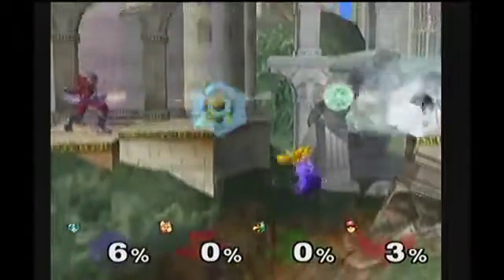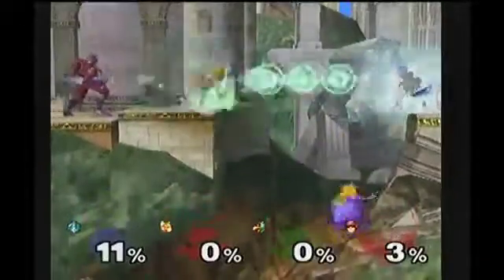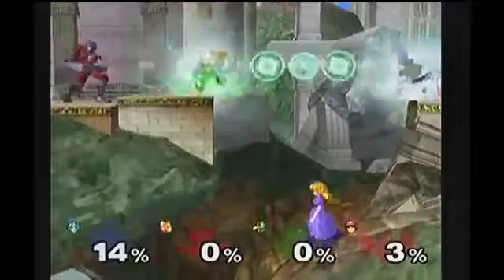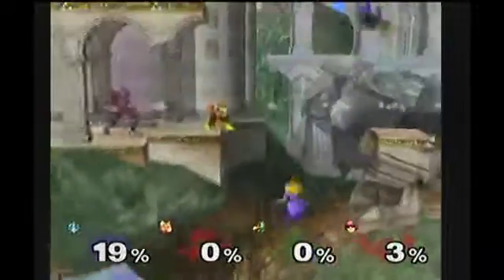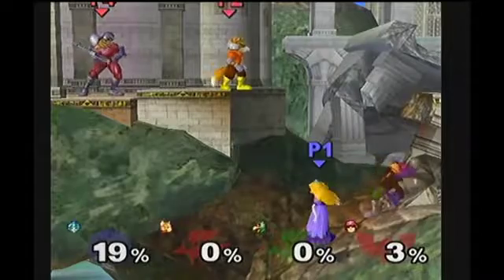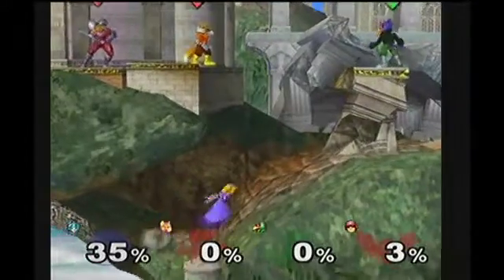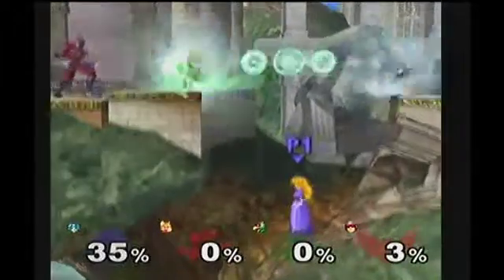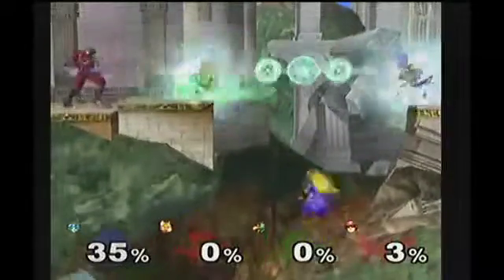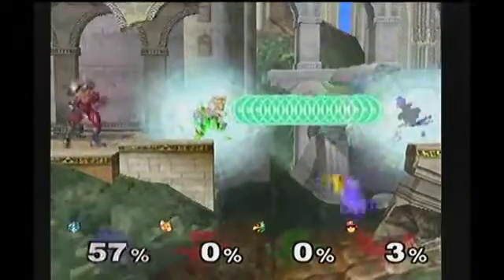What you need to do is get Fox and Falco to hold their shines. Then you start firing. If you hold that down, you need to get Peach to jump into the shots in different spots, so the balls reflect between both shines. Okay, we'll try that again. I'm gonna move each one closer. Now you can see — this happens.